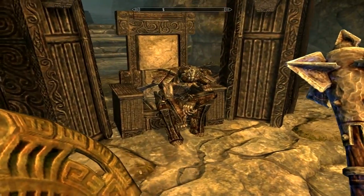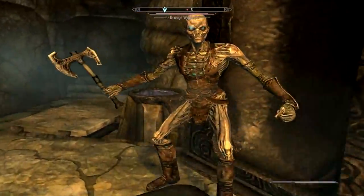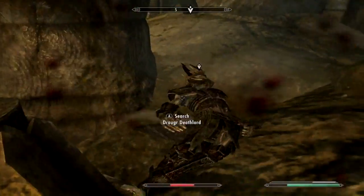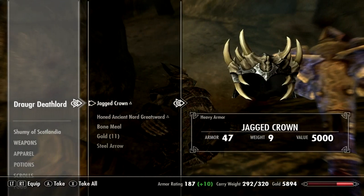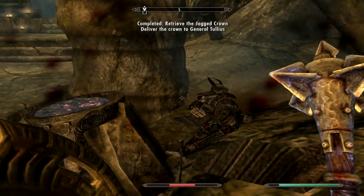So you'll come across this guy in the crypt and he'll have the Jagged Crown on his head — that's how you'll know who he is. He'll be sitting on the throne as well. Then a few of his little assistants will come out and attack you. Before you know it, you'll be fighting the Deathlord himself. He is the Draegor Deathlord. He has the Jagged Crown on his head — you can take that. You need to take that for the mission that you'll be on.